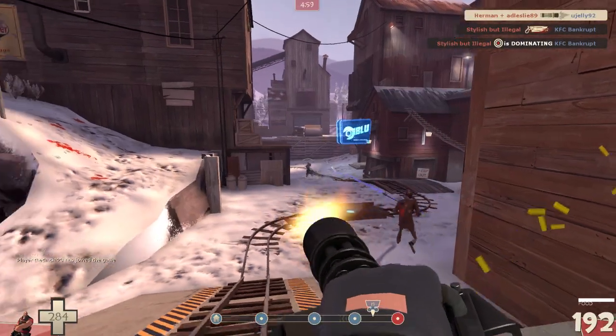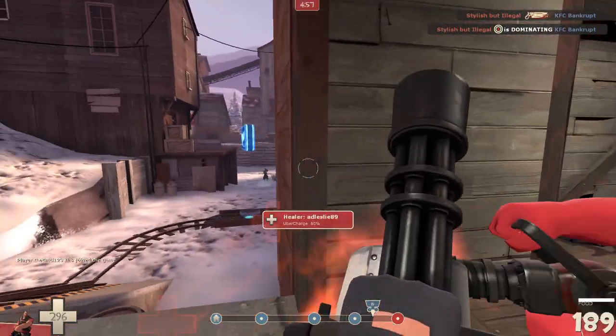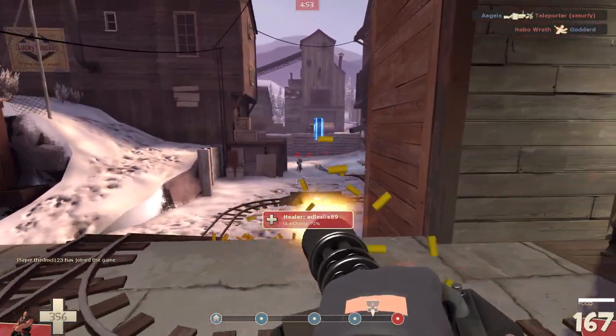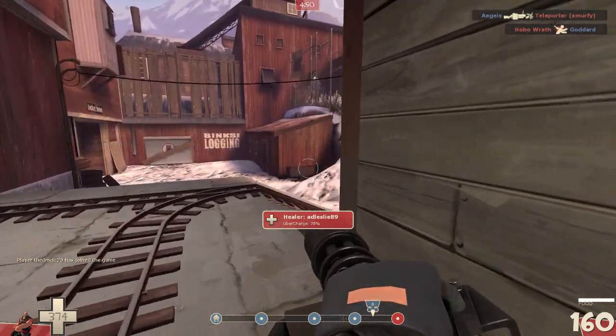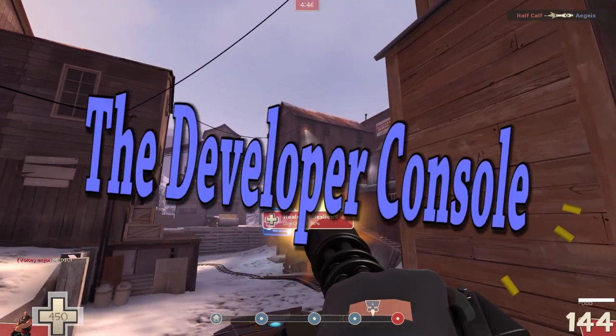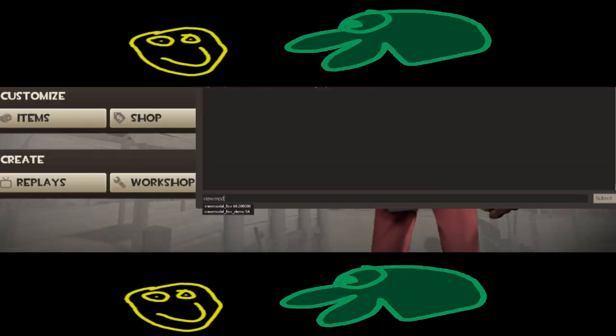And the final Team Fortress 2 super secret strategy is none other than how to use the developer console. You can change your weapon model FOV, you can change your FOV, you can disable your FOV — you can do so many things with this.